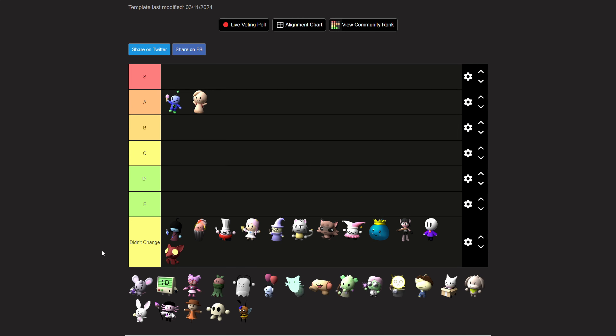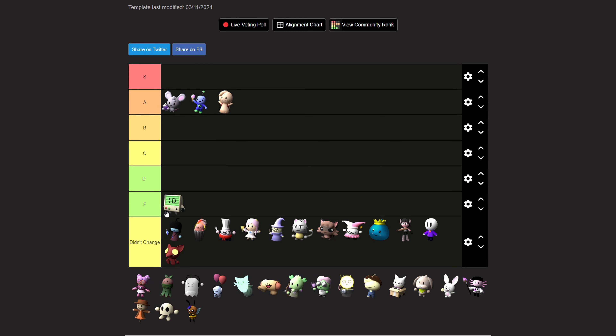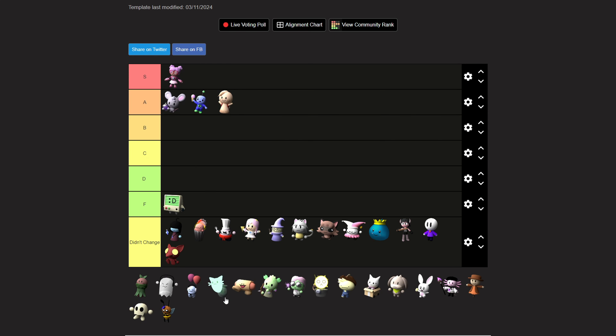Soda Pop, because of the price change which got rid of all its problems, goes into S-tier. Bite is F-tier — they literally murdered him. El Goblino is just a better option; there's no reason to use Bite because they just keep nerfing him. Sparks Kilowatt is S-tier — they didn't have to give it a buff but they did, and now it's a wild S-tier tower.